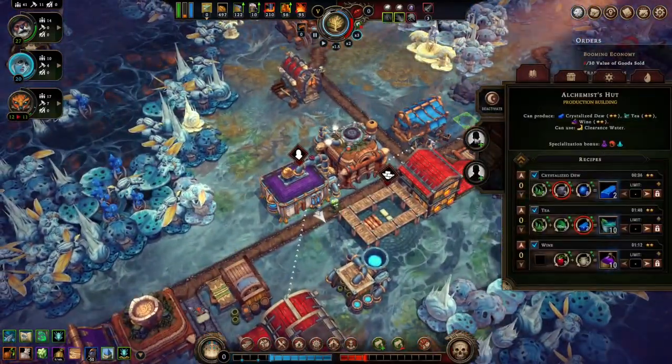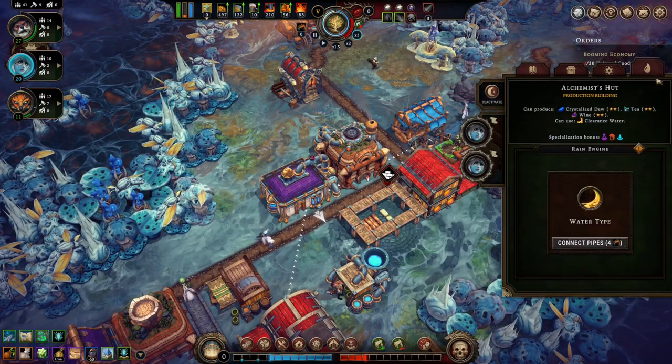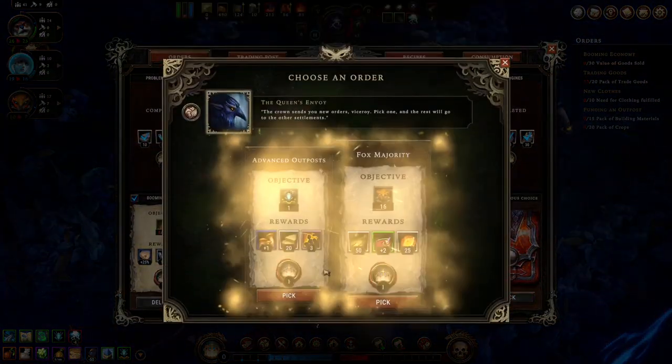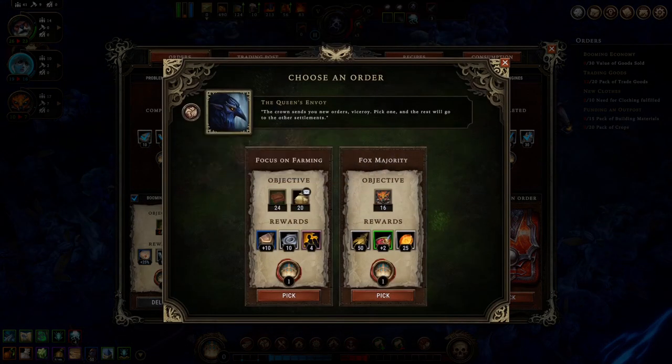Let's see in here — work on crystallized dew, tea, and wine. We don't have any more pipes. Great. Let me get there. And we'll try that one.